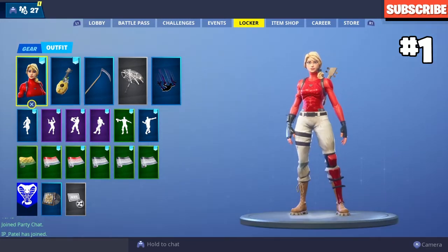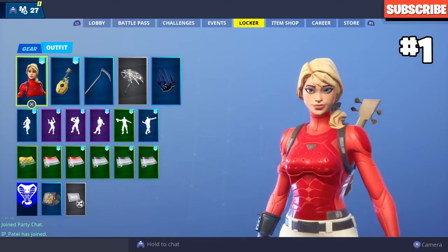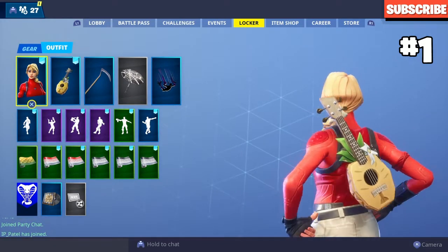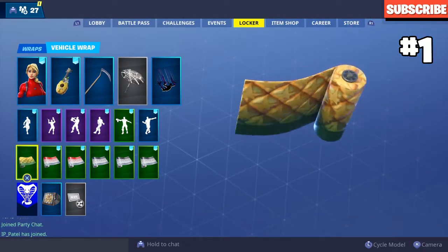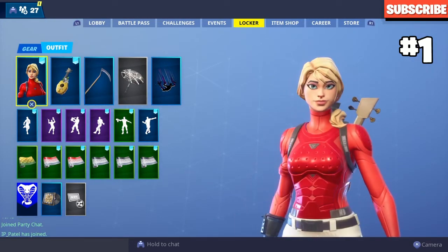In the number one spot we have the Laguna starter pack, which I just got recently. It's got the elite agent armor, which is really cool. I don't like the back bling that much — it doesn't look great on a lot of skins — but the skin looks good with the red shield and many back blings. It also comes with a wrap, the Pineapple wrap. That's why I ranked it as the number one best starter pack.